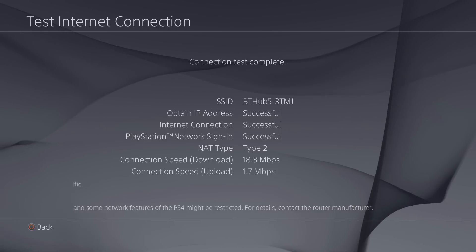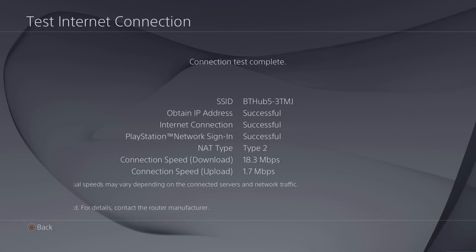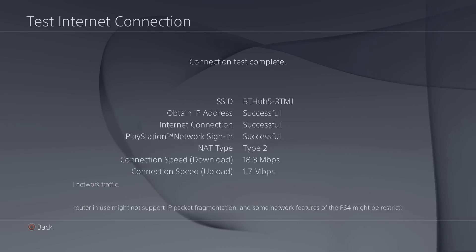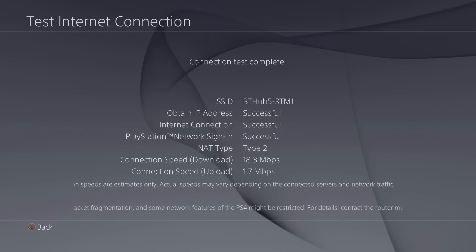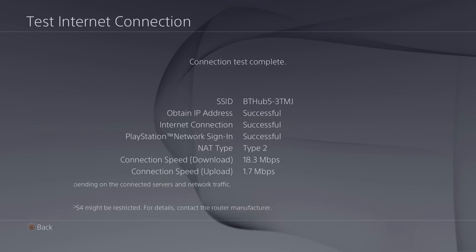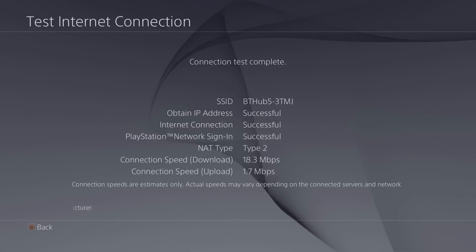There's another option we can try: we can actually share the computer's internet connection with the console. If you have a much stronger wireless connection on your computer — maybe you have a 5 gigahertz wireless adapter like I do — you can share that with the console so the PS4 can use that 5 gigahertz adapter to get a much faster wireless connection. In order to do this you need to have the computer next to your PS4, close enough to connect an ethernet cable from the console to the computer. If you have a laptop you can just move it next to the PS4, but if you have a desktop it needs to be close by.